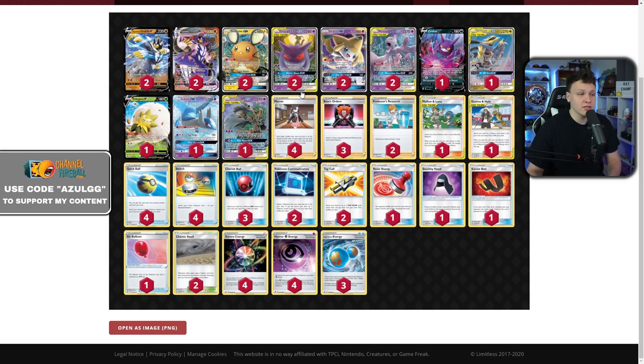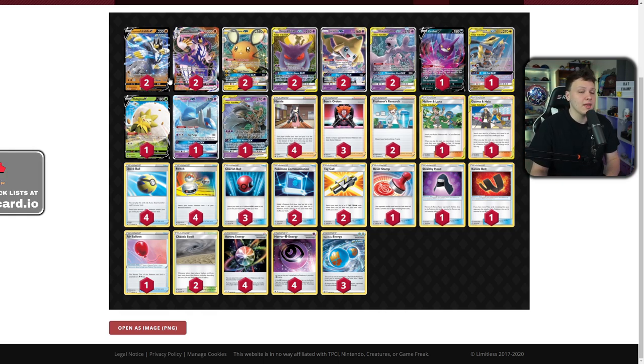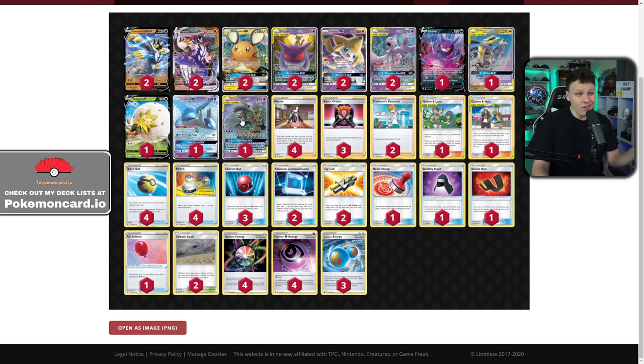You don't really Star Search that often — you go first, attach, Horror House next turn. If you go second, maybe you Star Search or Horror House for one depending on the situation. You probably don't want to attach to Urshifu on your first turn unless you're using Strafe for significant damage or a KO, like against a Bunnelby in a Mad Party deck — that'd be fine to Strafe off the start.